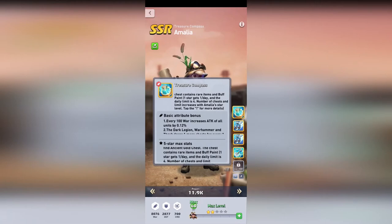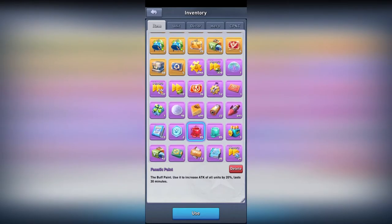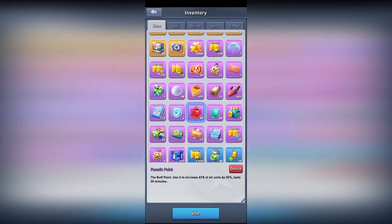You can also get recruitment vouchers, gold boxes, and one really cool thing is the paints. You can enable a paint to increase the attack of all units by 20 percent, or you can get the HP increase. You can enable one paint at a time, but if you use one more, the time is stacked and not the buff. So if you enable two of these you will have 60 minutes of attack bonus buff — really good for attacking opponents or using during events.